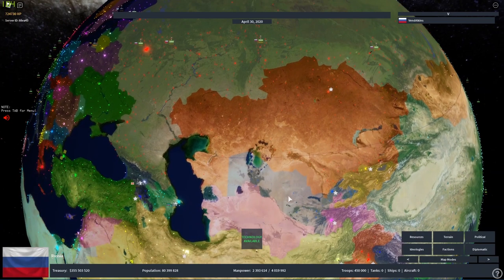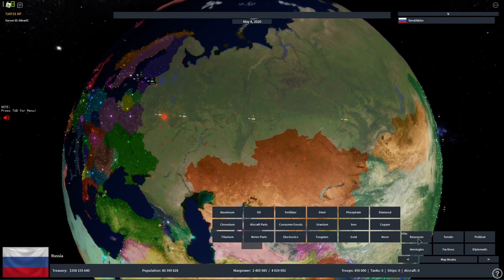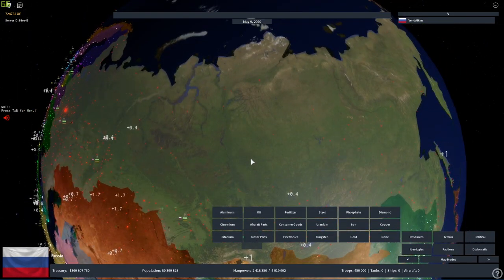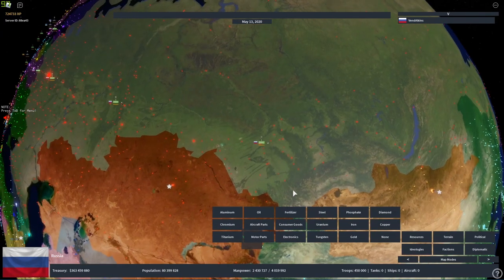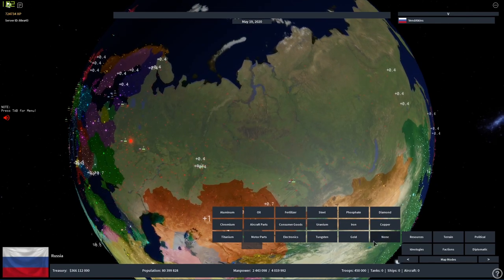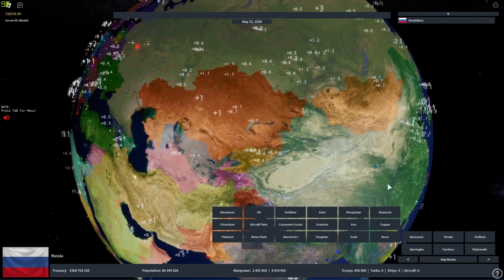In order to check resources, you can click this little button at the bottom. You can see all the resources you have — oil, Russia has a lot of oil; aluminum, we also have it; steel, you need to produce it; phosphate, we have it; diamond, we have it; titanium, we've got it; iron, we have a lot of it. Russia basically has everything.